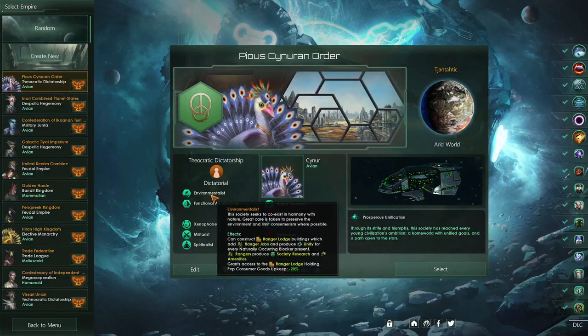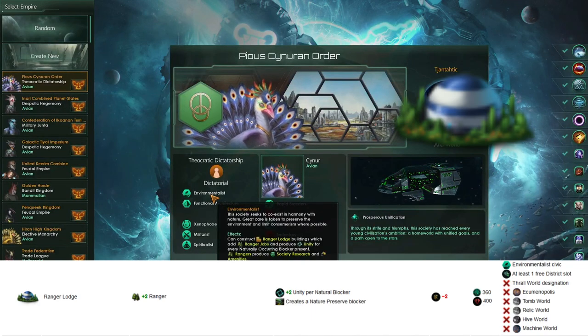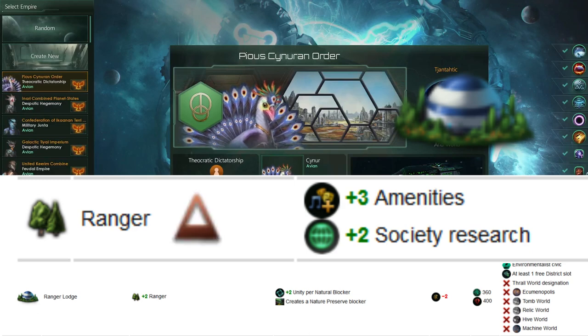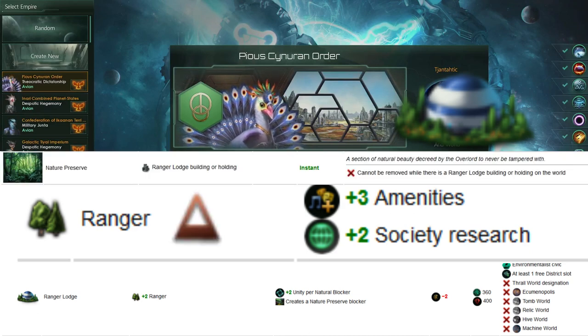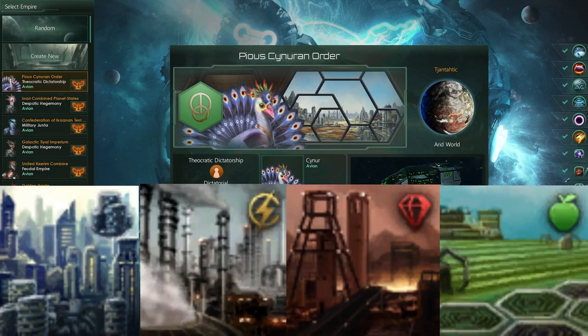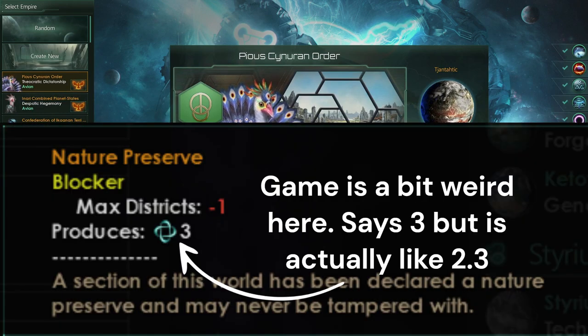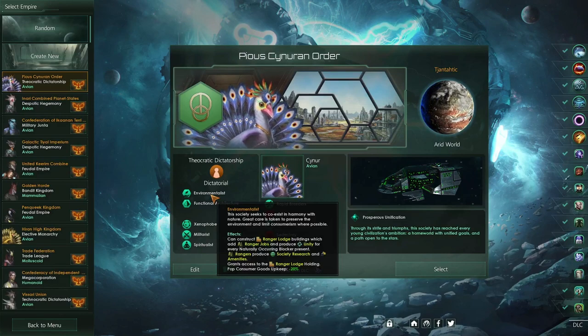Starting with the Ranger Lodge: it's a building that will cost us 400 minerals and take 360 days to complete. It gives us access to two individual Ranger Jobs, which are of the Worker Strata. It will also create a Natural Preserve Blocker. To build the Ranger Lodge, we actually need one free District Slot, as once you create it, it will fill a District Slot with a Blocker — the Natural Preserve Blocker. Each naturally occurring Blocker will give us two Unity.